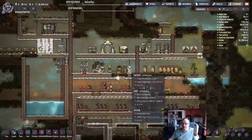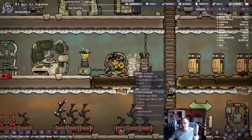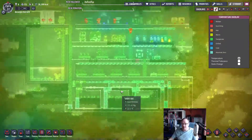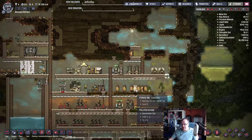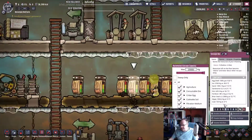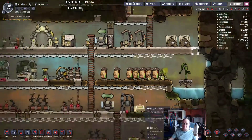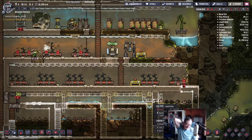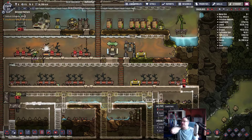I definitely need to do something about the power — this is the only power I've got in the base, just there and two batteries. Temperature-wise we're okay, not looking great. What's in there making it cool? It's got ice in it — and it's at minus 30. So that's keeping the room cool, but it's gonna melt and go everywhere.